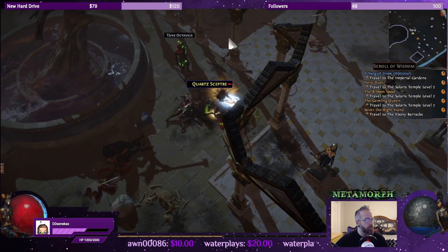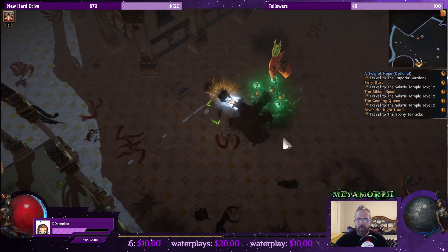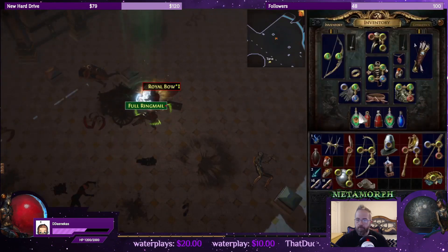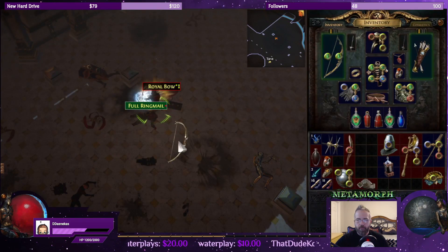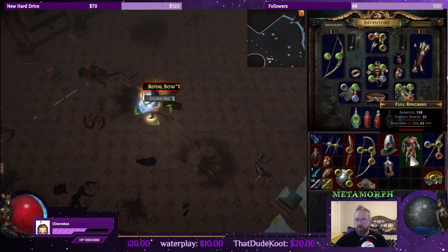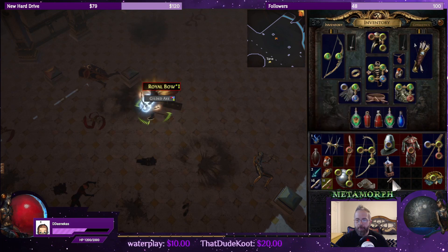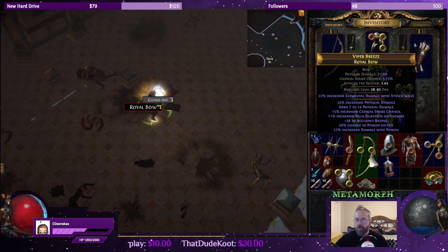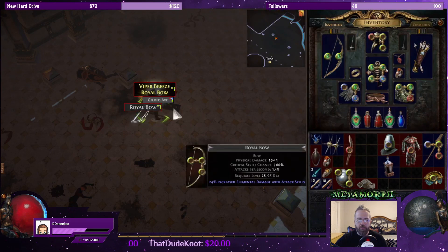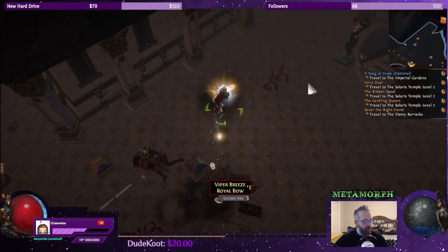We have a rare that has a tormented spirit inside. Oh, we have a rare royal bow — tough choice. Let's check and see. It has 64 and R is 66, so no thank you. I'm going to pick up the three-linked royal bow. That gilded axe is too big — we're going to leave it, it's just one chrome.